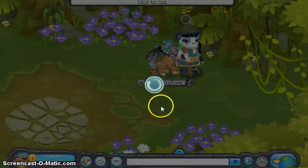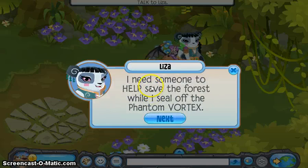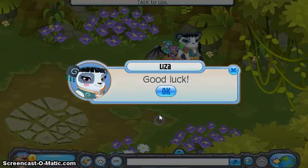First of all you need to talk to Liza. She will tell you: 'I'm so glad you're here. The Phantoms have broken through our defenses and are poaching the forest. I need someone to help save the forest while I seal off the Phantom Vortex. Head to the bunny barrow and speak with the bunnies. They will tell you more. Get along.'